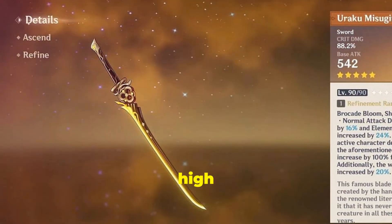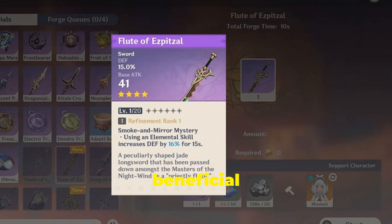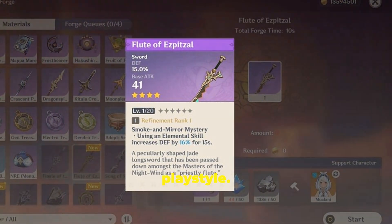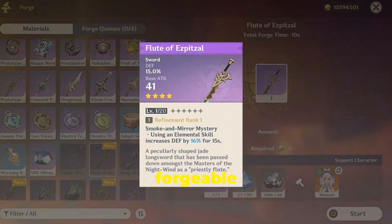It also boasts a high Crit DMG secondary stat and additional DMG bonuses in its passive, which can be beneficial if you want to use her as a damage dealer, though it's not her ideal playstyle.